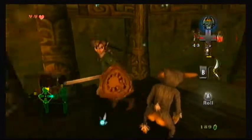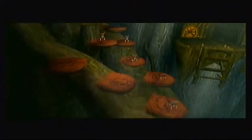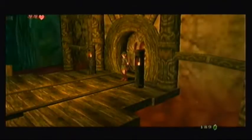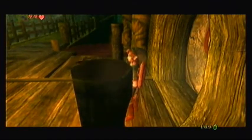Let me smash some pots for no reason — because that's what Link does. The pink door is obviously the boss, so I need all these monkeys to be able to get across there. I'm missing two. I guess it's confirmed. I know, I just said that, Midna.